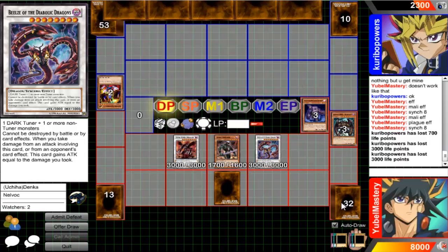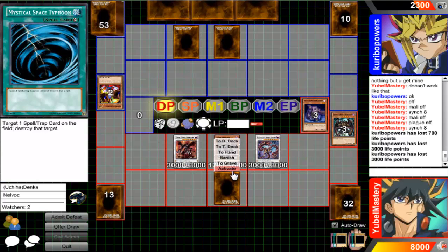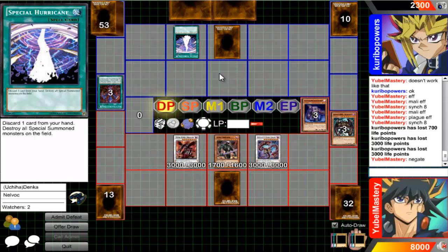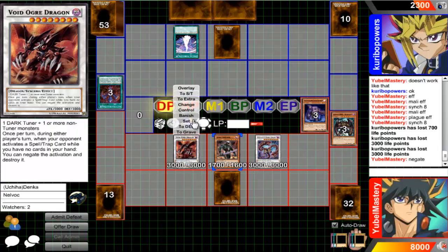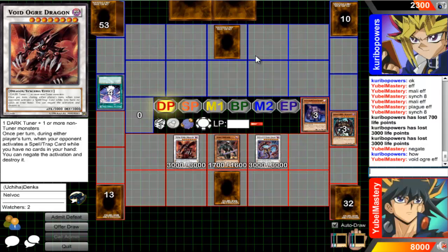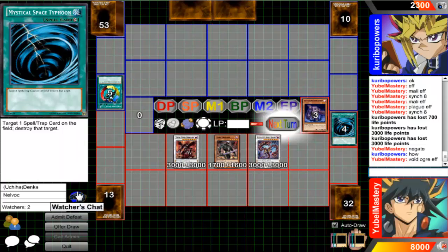Just like the first duel - when I get that MST I can go ahead and set it. I will have no cards in my hand. Voidogre's effect: during either player's turn, when my opponent activates a spell or trap card and I have no cards in my hand, I can negate. So I'll just MST your back row and that would be game. It'd be game anyway because Voidogre would still attack.